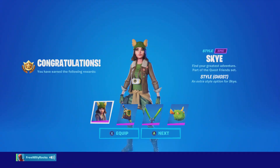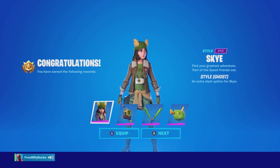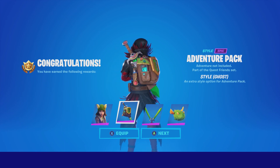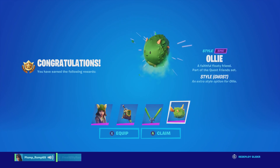Here you can see we've got Sky's ghost style, which looks pretty cool. We also have her ghost style for the adventure backpack, and then the ghost style for Epic Swords of Wonder, and Ollie, which is her pet. That's how you get it for ghost. It's obviously something similar if you want to do shadow, only at Weeping Woods. Hope you guys enjoyed!